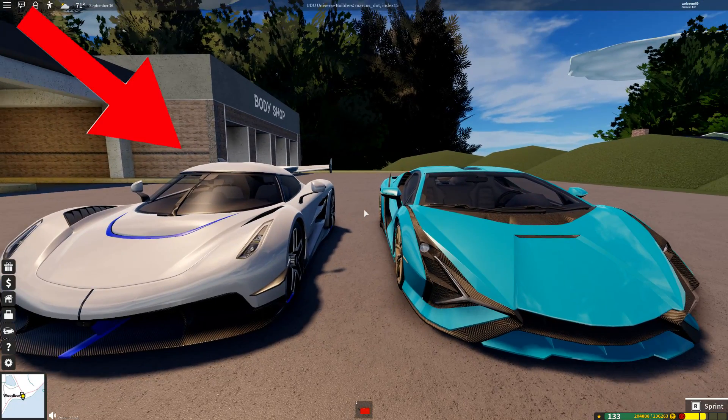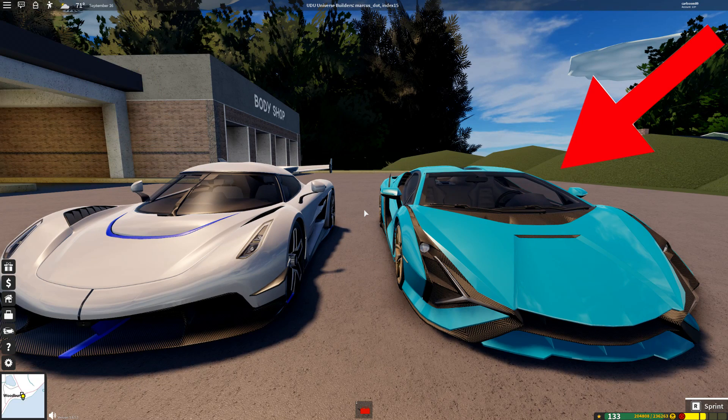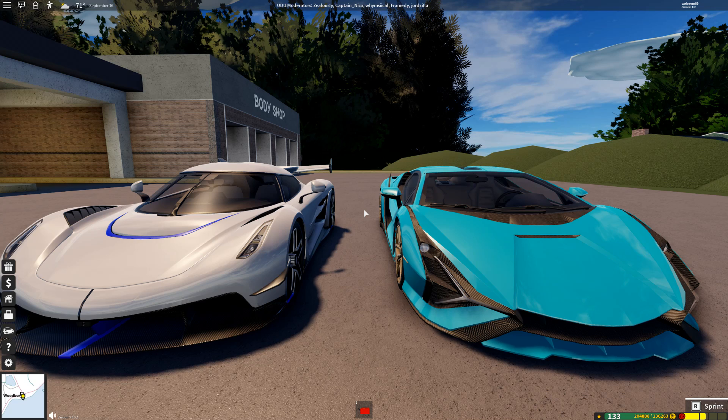Moving on to the new cars in this update: on my left we have the Koenigsegg Jesko, and on the right the Lamborghini Sian — I put it in Google Translate and that's what it said. I'm not sure if I'm pronouncing that right, but there we go — the new Lamborghini and the new Koenigsegg.